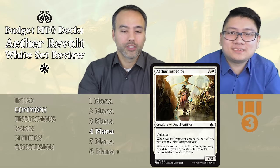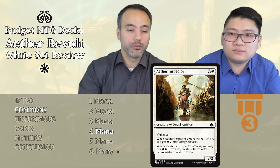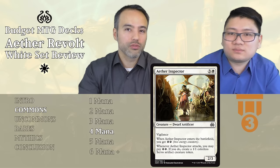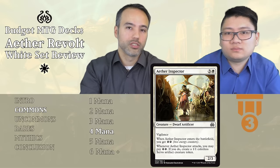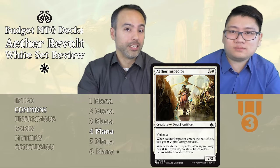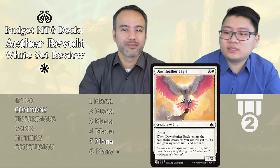Aether Inspector — for four mana, we get a 2/3 Dwarf with Vigilance. The body is okay — it can block bears and attack and block thanks to Vigilance. When it enters the battlefield, you get two energy, and when it attacks you may pay that two energy to create a 1/1 colorless Servo token. It seems pretty good with all the extras, but it's still Tier 3 because you're paying four mana, and there's bigger stuff at that slot. There are situations where it's just a 2/3 with Vigilance and you can't do anything else with it.